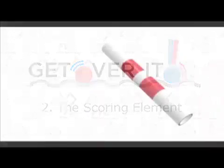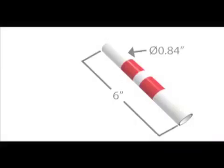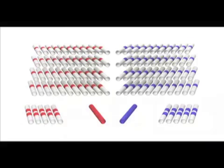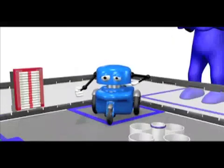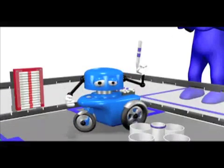The scoring element is a baton, cut from half-inch PVC pipe. One hundred batons are used in the game, stored in six dispensers arranged around the field. Each alliance is also given five batons that can be preloaded onto the robots.